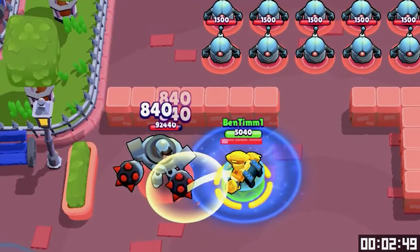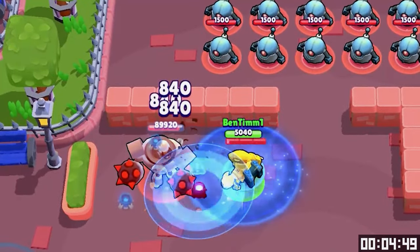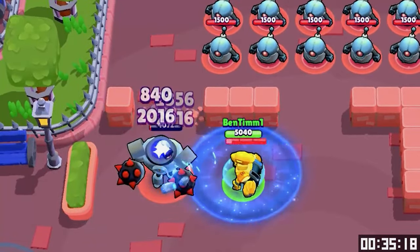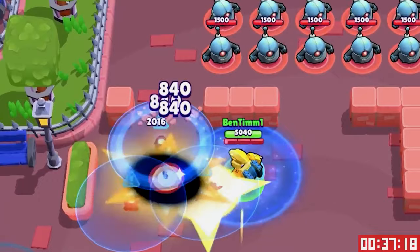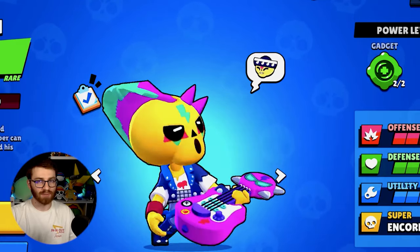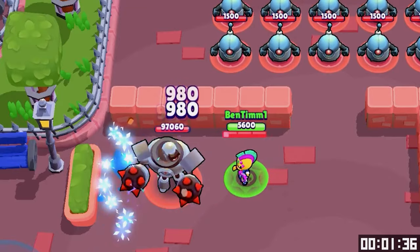Bo — go! Come on Bo, get these supers, get these mines, get this dub. I don't even know what you said there, but that was faster than I thought! Poco — three, two, one, go. This might make me loco — how long this is gonna take.